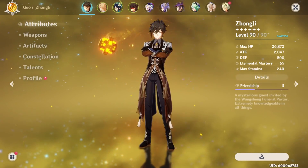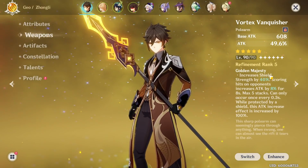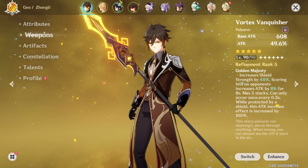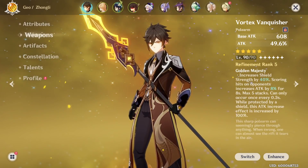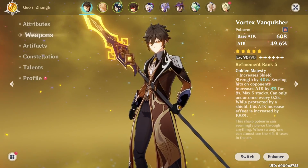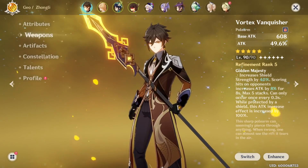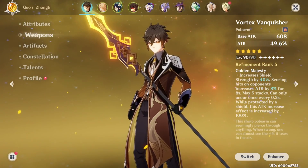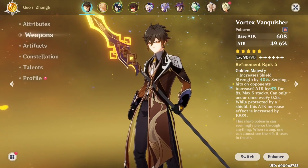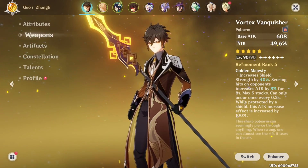His best-in-slot weapon is Vortex Vanquisher. It gives shield strength increased by 20% — mine is 40% because it's R5. Scoring a hit on enemies increases your attack by 4% (8% at R5) for 8 seconds, max five stacks. While protected by a shield, this attack increase effect is doubled. So at max stacks you get 40% attack increase, but doubled while shielded that becomes an 80% attack increase. This makes it his best-in-slot weapon for all-around builds.